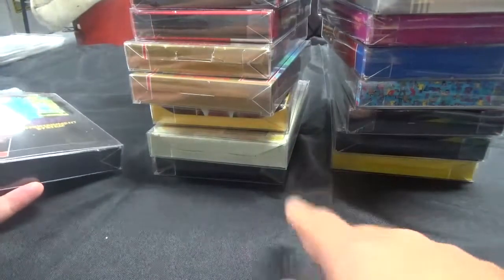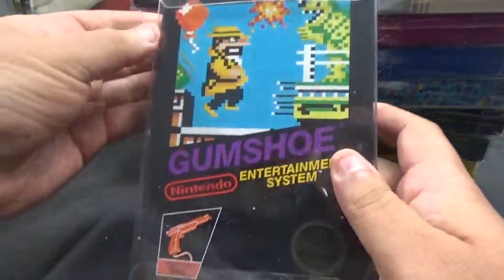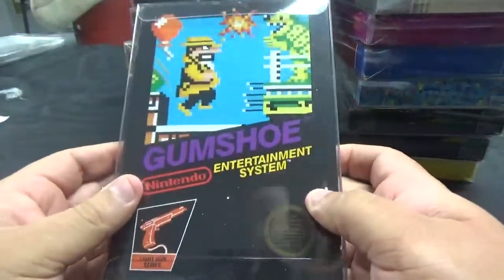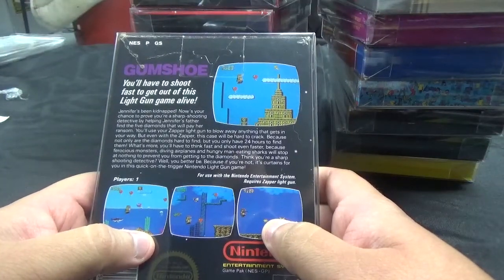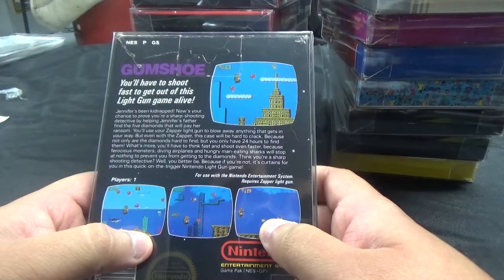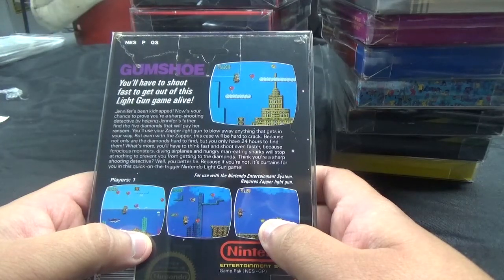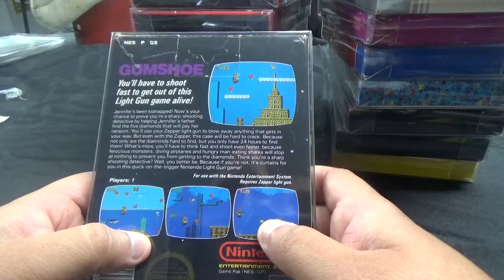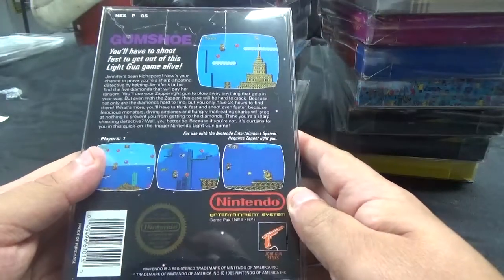And then this one I didn't get in this lot — I got the instruction manual, which I was missing. The box is in pretty good shape with just a crease on the left. It's Gumshoe, a Zapper series Black Box game. You'll have to shoot fast to get out of this game alive. Jennifer has been kidnapped. Help Jennifer's father find the five diamonds that will pay her ransom, using your Zapper to blow away anything in your way. Not only are the diamonds hard to find, but you only have 24 hours — with ferocious monsters, diving airplanes, and man-eating sharks to stop you. Requires a Zapper light gun.